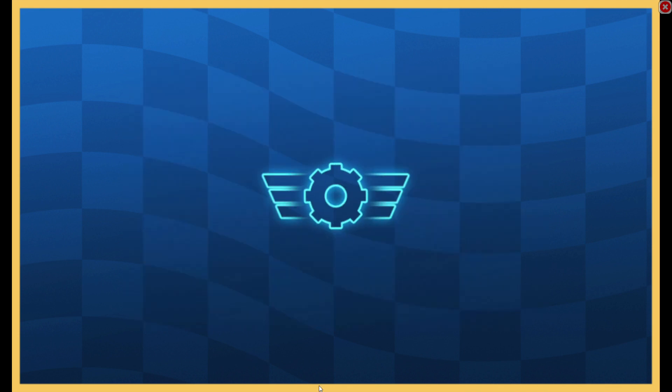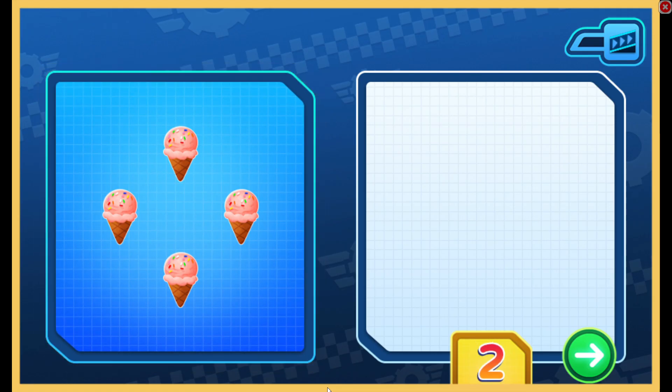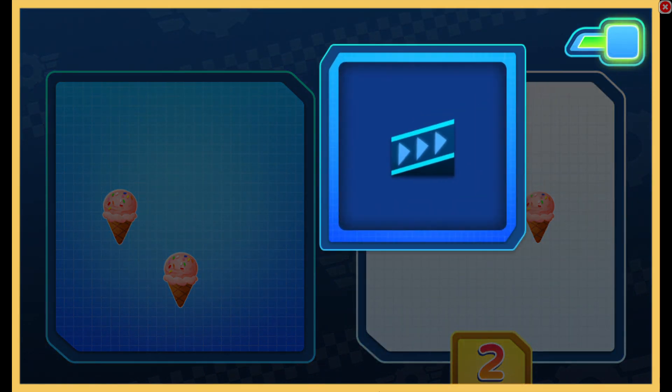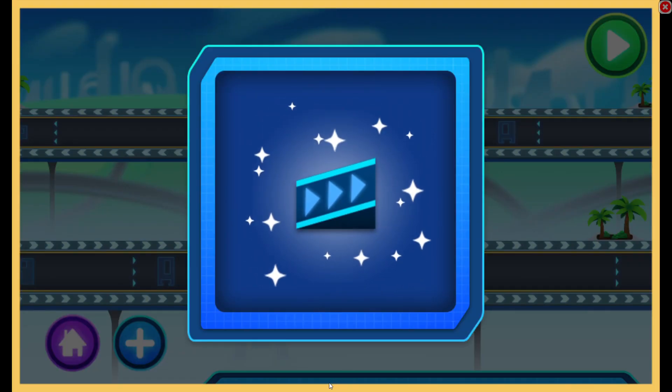Ramp! We need two ice creams. Drag them here. One. Two. That's right! We have two ice creams. This will look great in Velocityville.